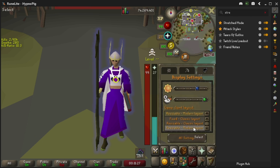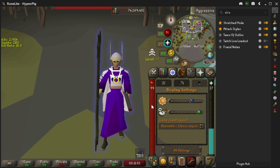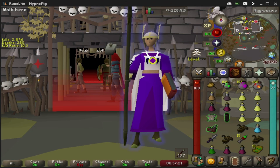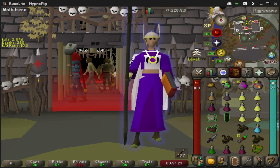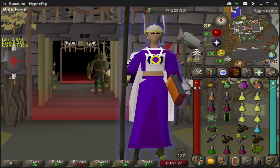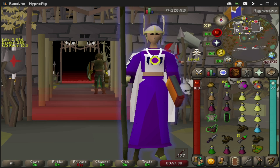Another honorable mention would be resizable modern layout. This is interesting because it groups both your HP and your prayer bar together, as compared to the classic layout where it's more of a visually appealing look. If there were any other plugins you saw that we didn't go over, that's likely because they're located in our other videos over here. We'll see you then. Bye.